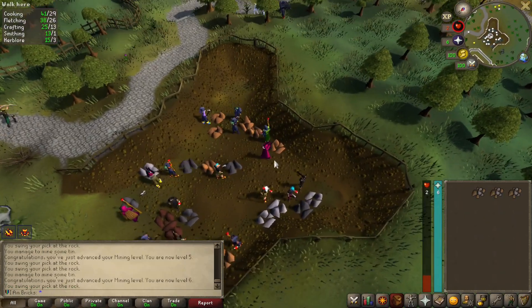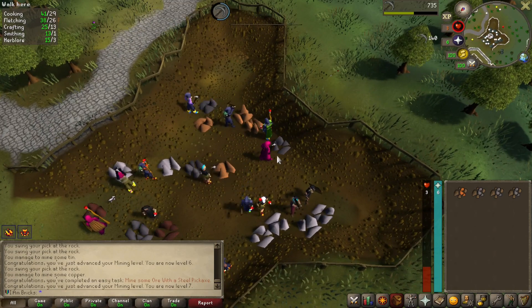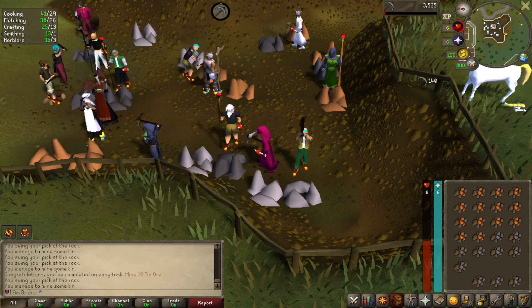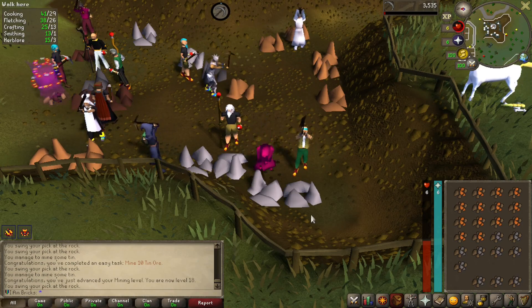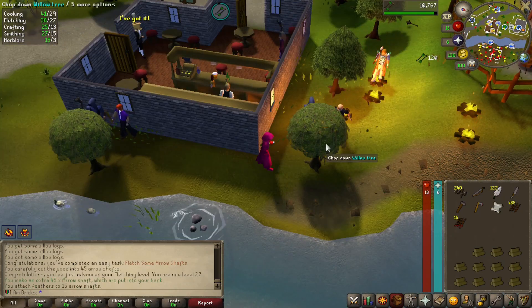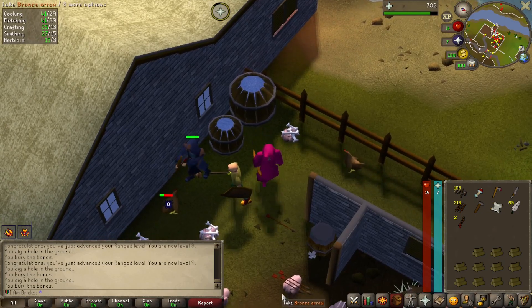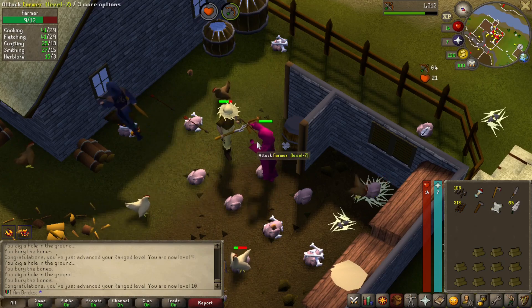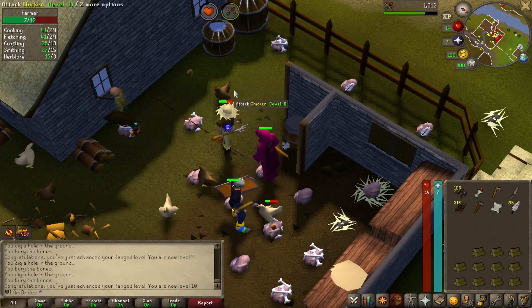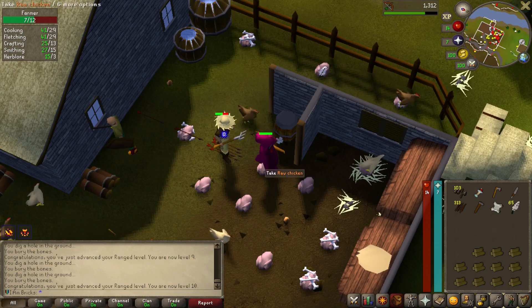I'm gonna go ahead and pickpocket this guard — 40 points right there. 250 total level for another task. I definitely forgot about the dark wizards — two HP left, we almost got murdered. There's another task done — mine 10 tin ore. Not sure why you don't get one for copper. A little challenge completed there for fletching some arrow shafts. Back in the day my first source of 100K was literally chicken feathers — people used to buy them for 15 GP each.